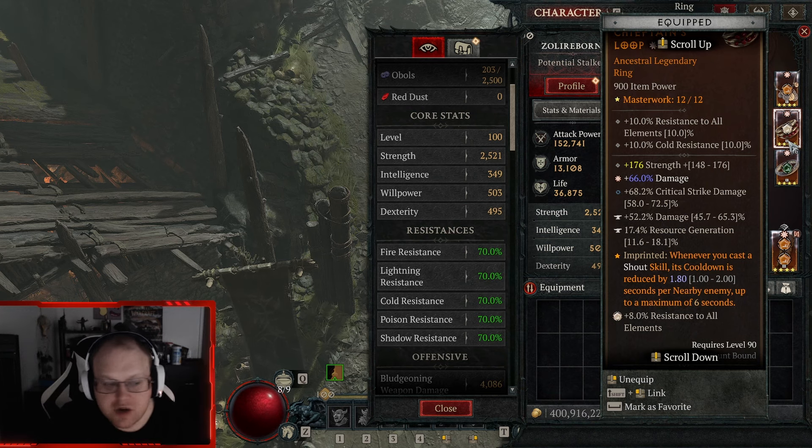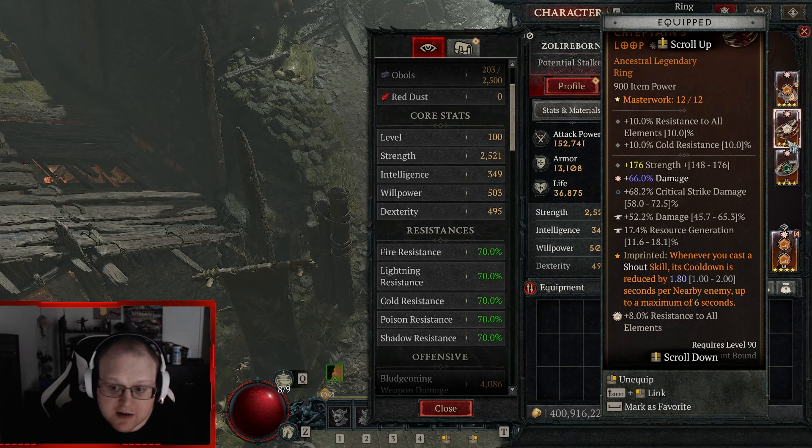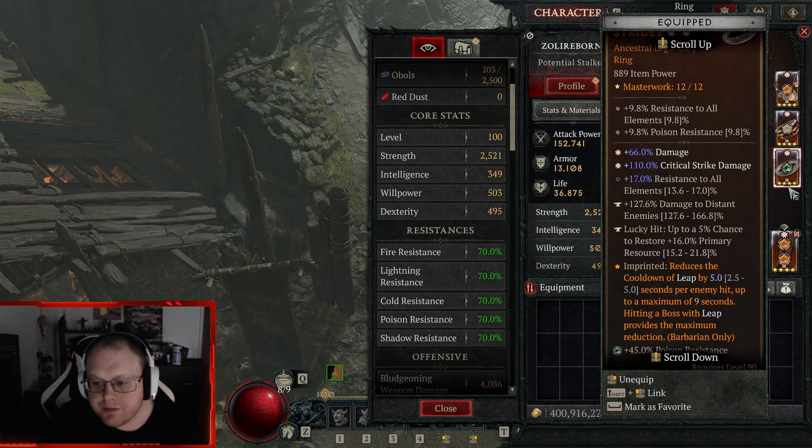Topaz for lightning resist — I already have max all-resist. I need to check after this video to see if I can take this topaz out, though it's gonna get a different gem anyway.